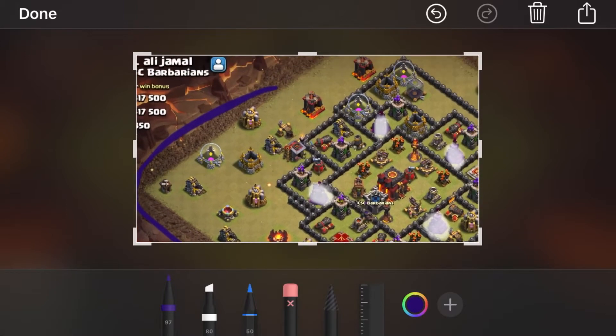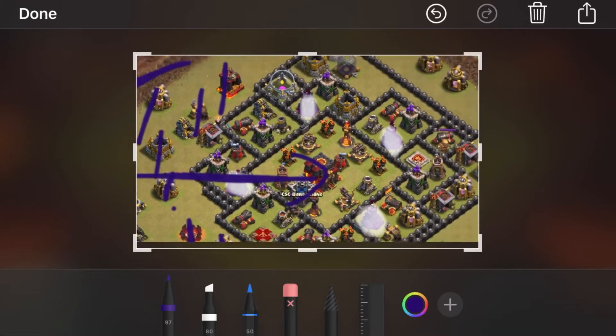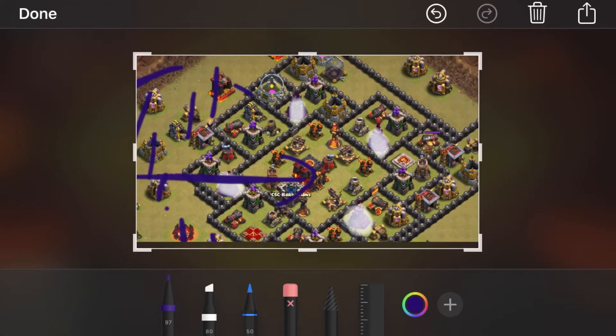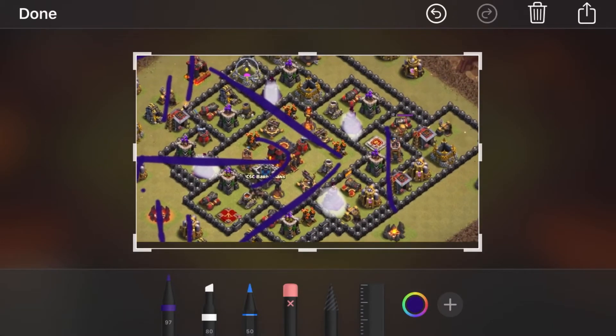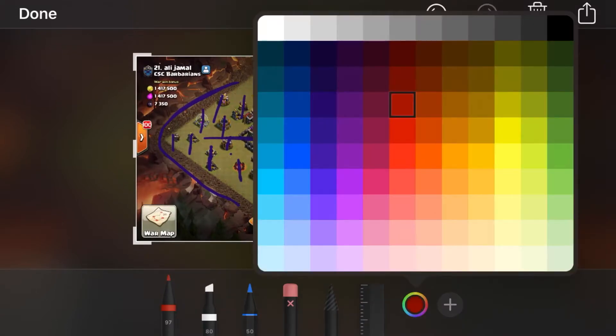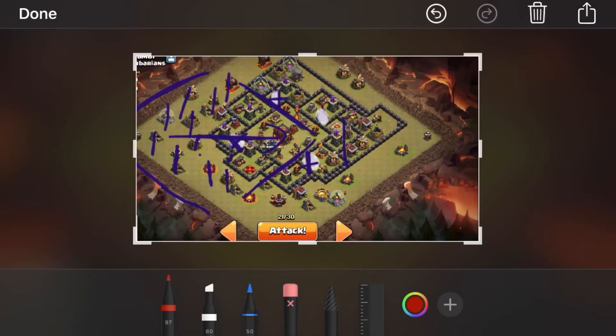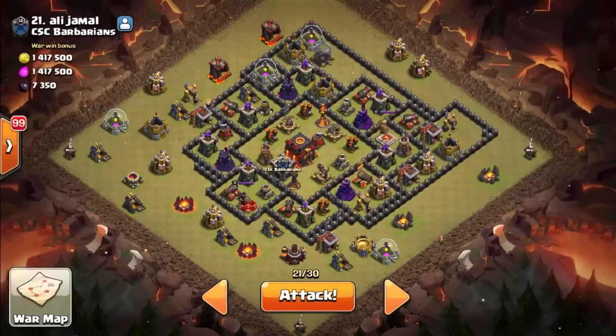I'm going to kill all these buildings on the left side — that is how I'm going to start my funnel. From there I can go directly into the center, and that is going to be my kill squad path — a nice V-shape — hopefully having killed those wizard towers by then. This is essentially the main kill squad plan. The rest is the pathing: I'm going to release my bats from the south and they're going to go all around the base.